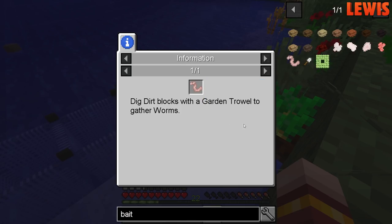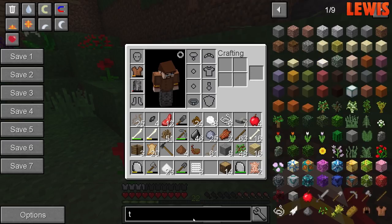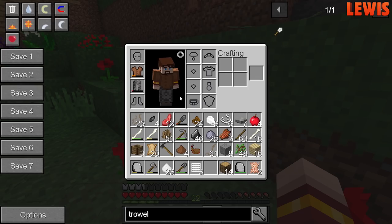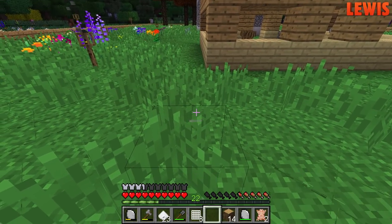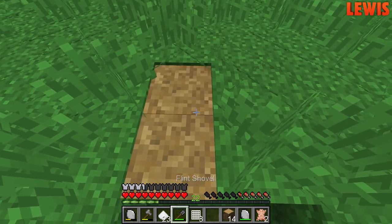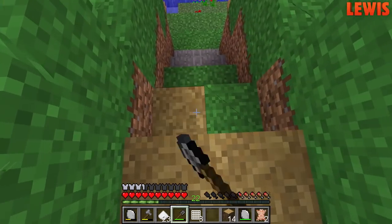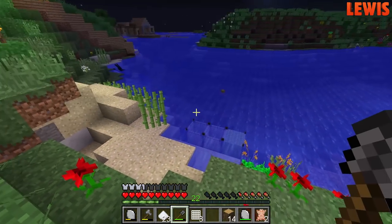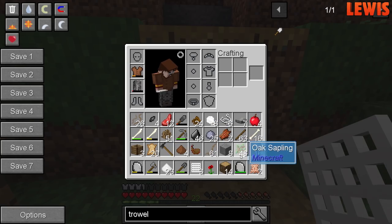Like a worm. Dig dirt blocks with a garden trowel to gather worms. I think if you use a spade on dirt as well — it turns it to path, which you move faster on. You right-click it. This actually looks good, doesn't it? What time is it? It's night time still, but it's getting there.